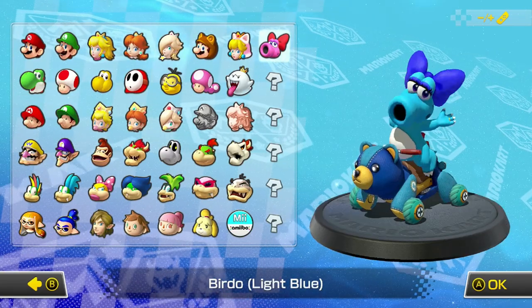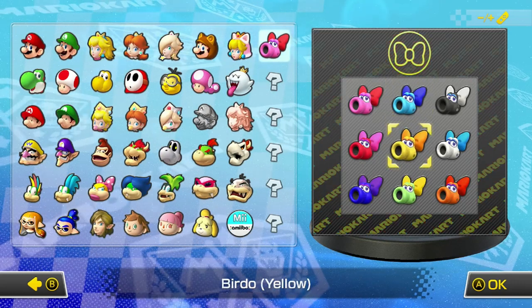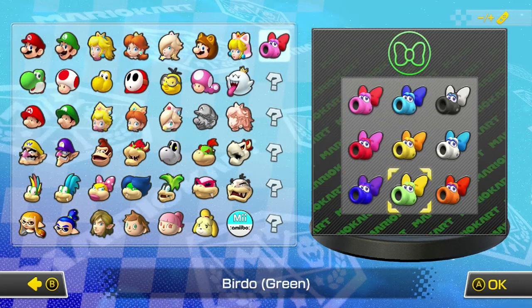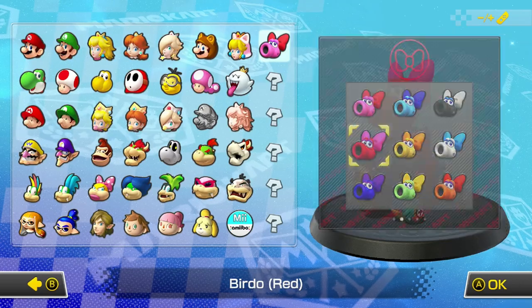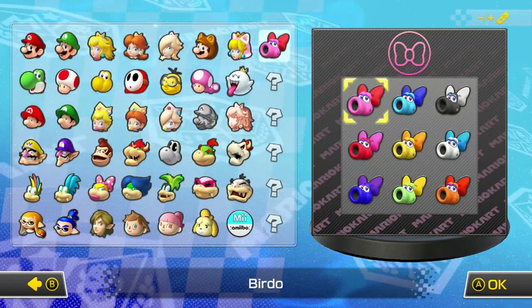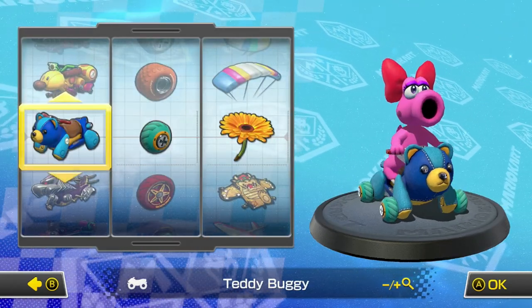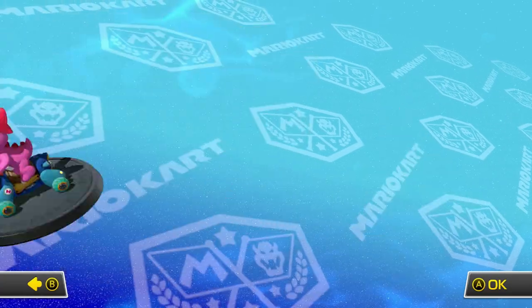Starting off, we have a new character, Birdo, and it looks like there are a couple question marks that represent future characters, so I can't wait to see those. Birdo can apparently change colors, like the Yoshis and Shy Guys, which is a strange feature to add because in pretty much all Mario games, Birdo is pink. I'm not really complaining — at the end of the day it's just more character options, plus maybe Birdo is a species rather than a singular character.